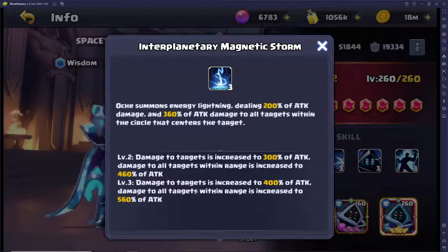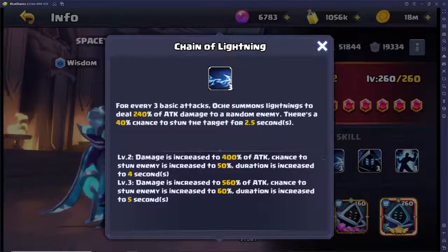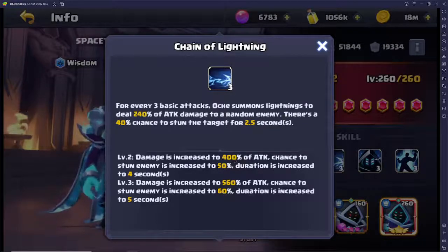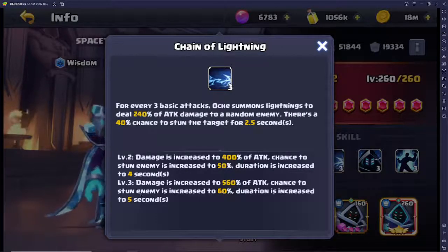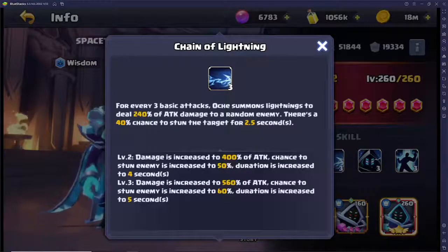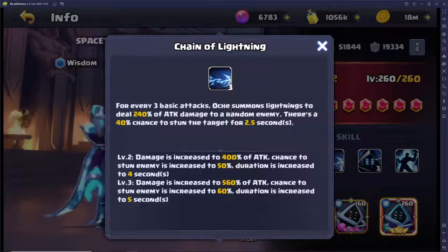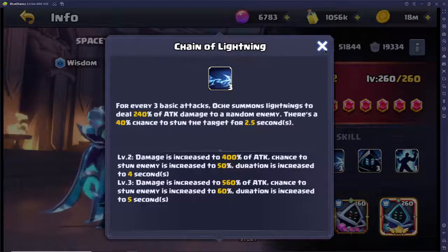Channel Lightning is a very interesting skill — every three basic attacks he summons lightning dealing 240% attack damage to a random enemy, with a 40% chance to stun the target for 2.5 seconds. At level two the damage increases to 400% with a 50% stun chance, and at level three it's 560% with a 60% chance. The reason it caps at 60% is so it's not completely disgusting — but it's still very powerful because he can constantly stun somebody if the 60% lands. Channel Lightning is definitely a very good ability.